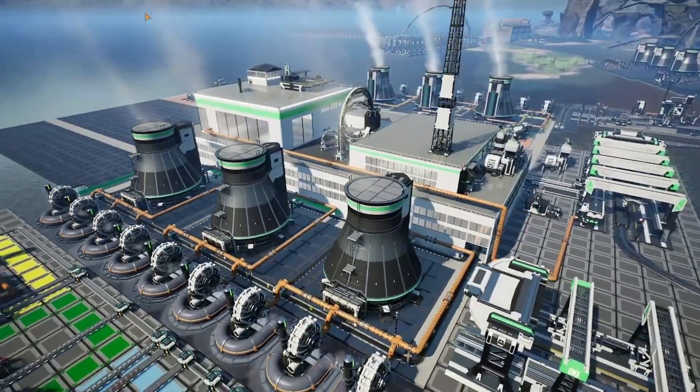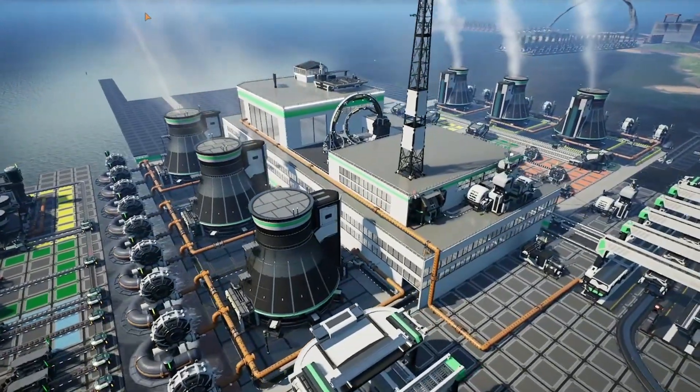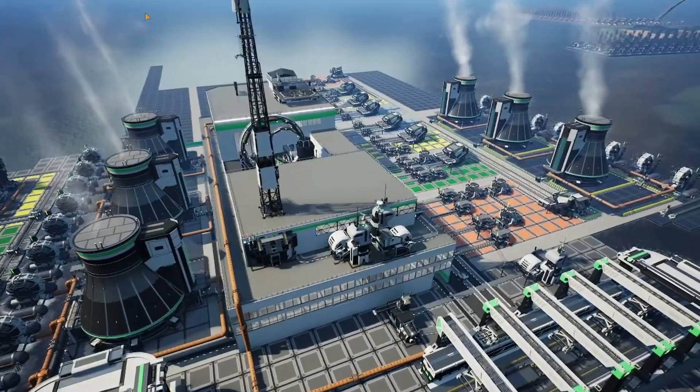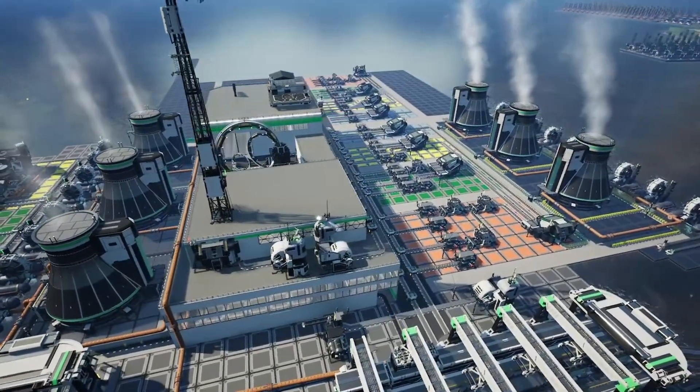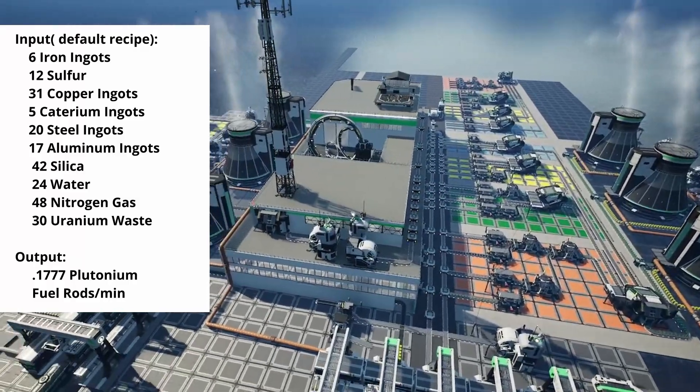This plant was designed as a companion for a uranium nuclear power plant, so it has the same 10 by 22 footprint and will make use of all of the nuclear waste from that power plant. You can also piggyback on that plant's water supply, so if you're building this paired with that design, you won't need additional water. You will need a number of resources though.